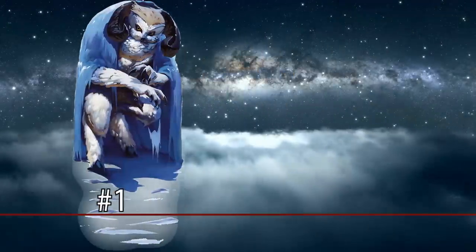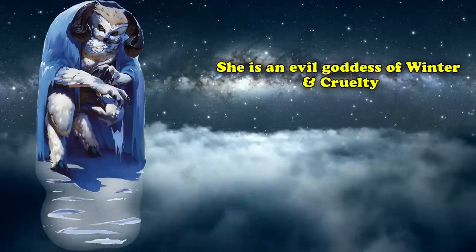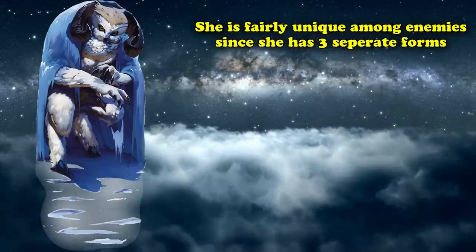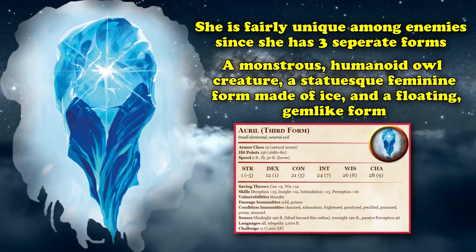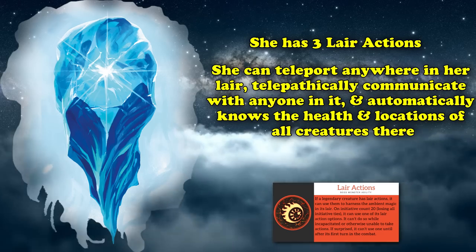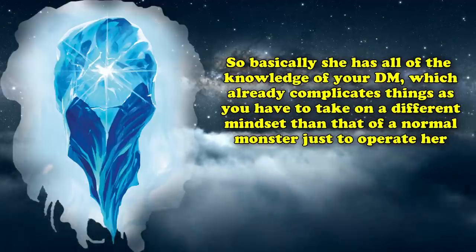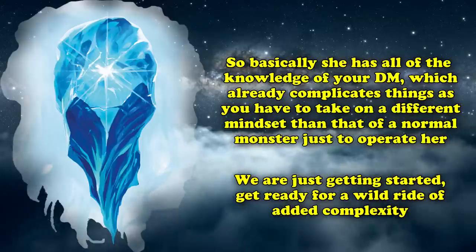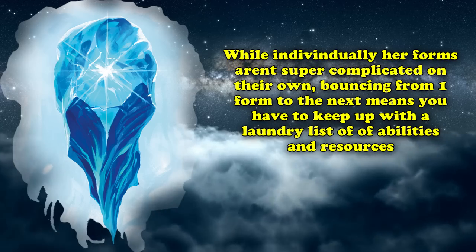Topping the list at number 1, we have Auril. Auril is the main antagonist of the Rime of the Frostmaiden adventure module — an evil goddess of winter and cruelty who takes a weakened form of her usual godlike powers so players can actually fight her. Auril is fairly unique because she has three separate forms: a monstrous humanoid owl creature, a statuesque feminine form made of ice, and a floating gem-like form. Each form must be defeated in succession, effectively making her as complicated as three distinct creatures. She has three lair actions: teleporting anywhere in her lair, telepathically communicating with anyone in it, and automatically knowing the health and location of all creatures there.